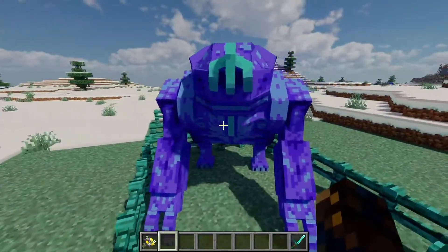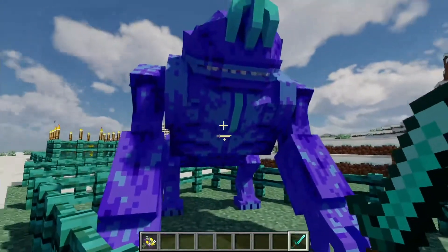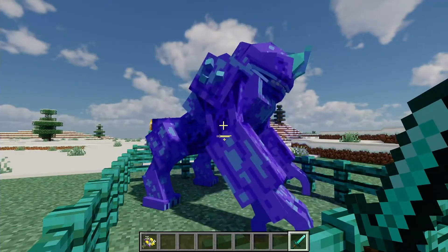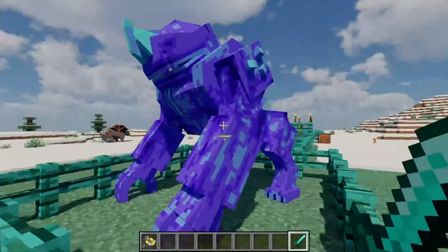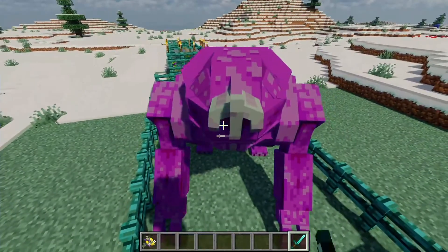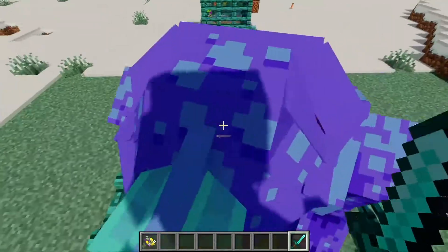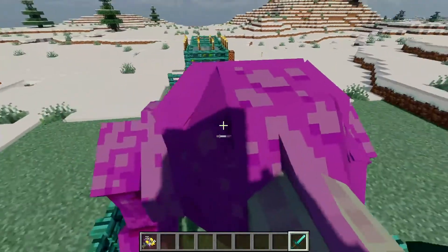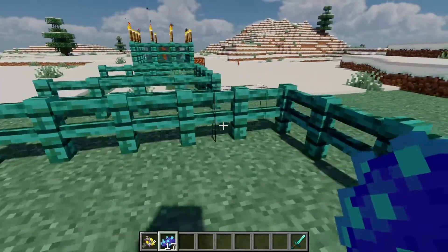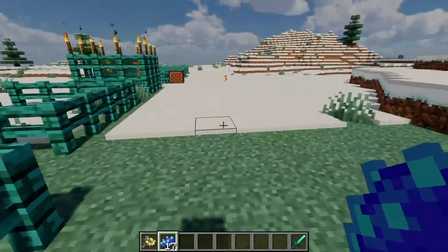The next mob is called the entral. This guy is massive - like a big blue creepy ape or something. These guys are really really powerful. It doesn't actually mention on the forums where you can find them specifically. When you kill them - and they have a ton of HP, it takes forever - you will get the entral skin. You need this entral skin to craft a certain item in this mod, which I'll show you once I've covered all the mobs.